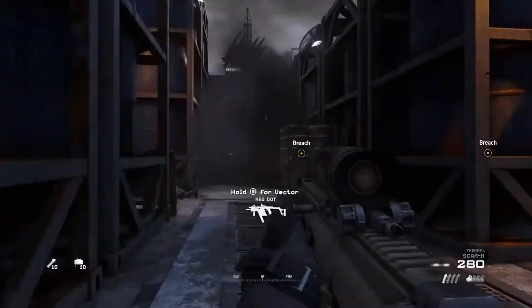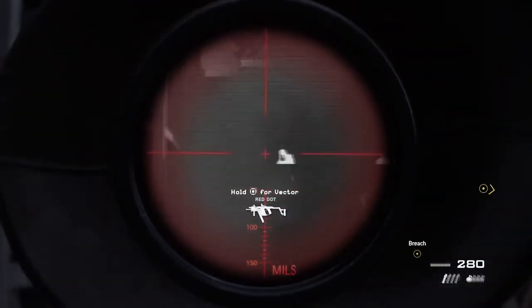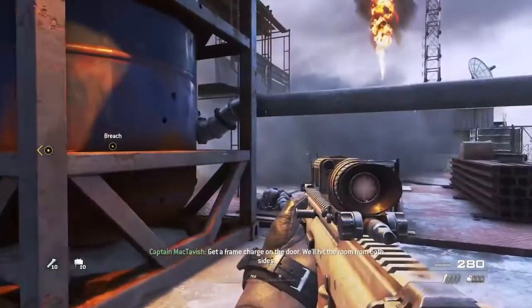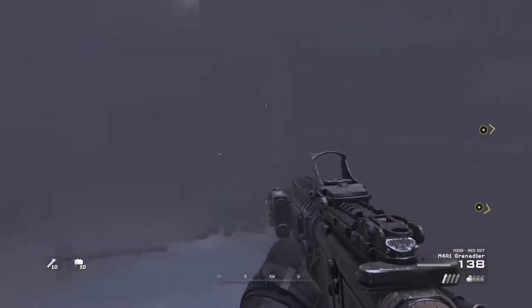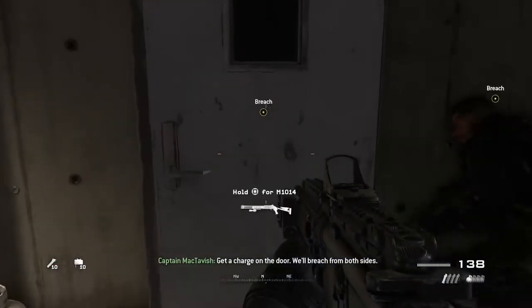Ghost, target at 12 o'clock. Get a frame charge on the door — we'll hit the room from both sides. Ghost, contact at your one o'clock. I got eyes on. Get a charge on the door. We'll breach from both sides.